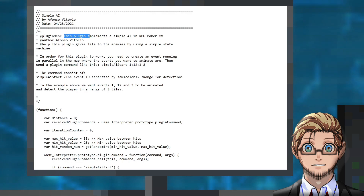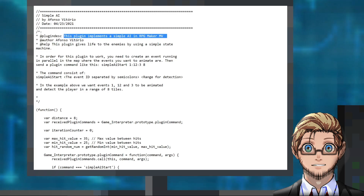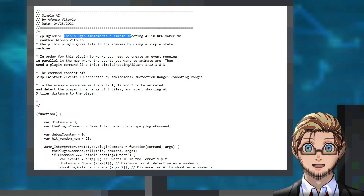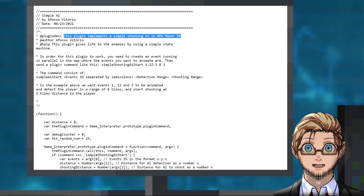The second plugin adds a simple AI to events, allowing them to detect and approach when the player is in a specific range. The third plugin is similar to the second, except it adds a shooting mechanic, allowing events to shoot the player from a specific distance.